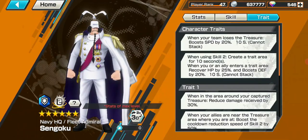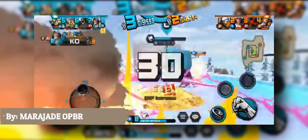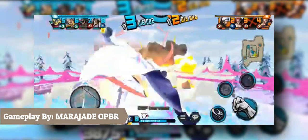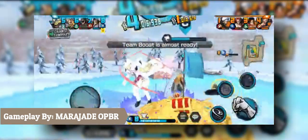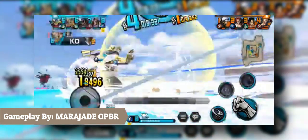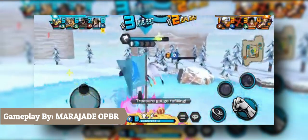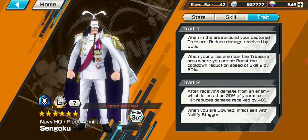Sengoku. He is a more supportive defender with his skill 2 healing teammates for 25% HP and giving them a 20% defense boost if they enter the tray area. He also gets the usual 30% damage reduction in treasure area, but with an additional 40% reduction to damage less than 20% of his HP. He has sadly fallen out of the meta a bit, but he's still playable if you have him. Give him a good metal set with HP and defense and try to have cooldown to help with skill 2.